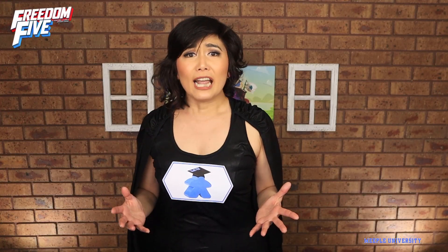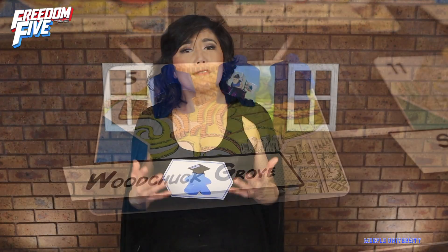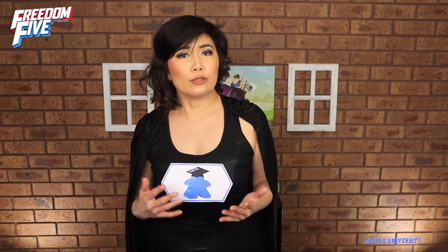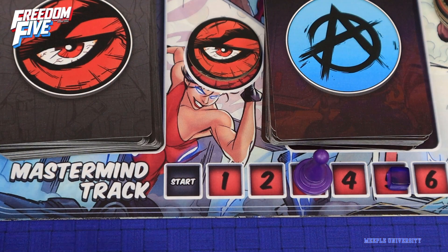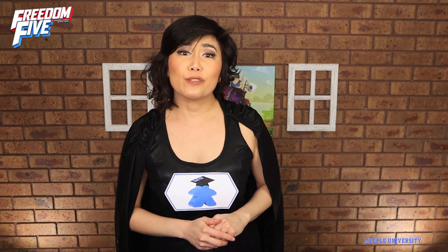Henchmen overrun if there is ever more than three in one place. And if you ever run out of henchmen or tokens when you need to place them, the mastermind track advances — bringing players closer to defeat.